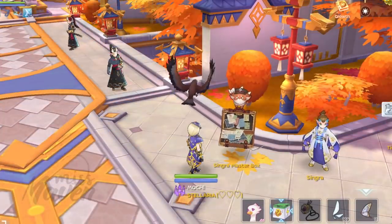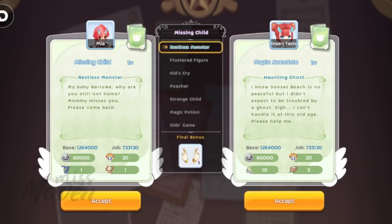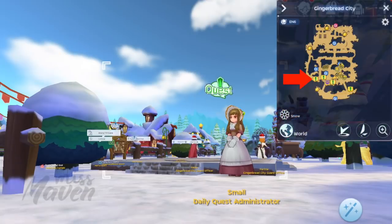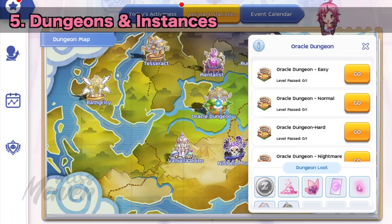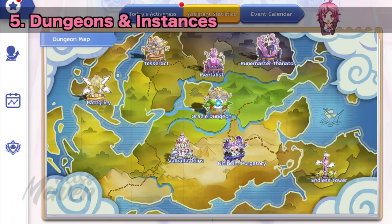Next, you can do two Singra Master Box missions daily in Lighthalsen, Luyang, and the Kludge. Completing a series of quests will grant original headwear. There are also side quests marked with green exclamation point and anecdotes which only give out little to no rewards. Additionally, there are weekly and seasonal events, instances, and dungeons you can join to earn more generous rewards.